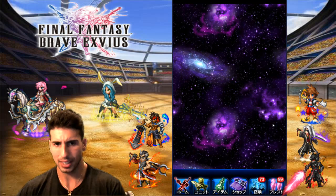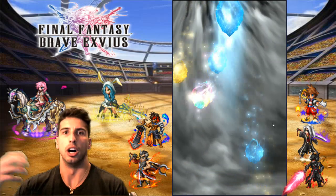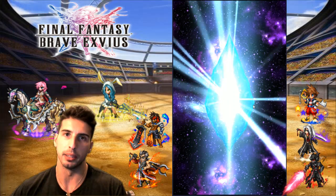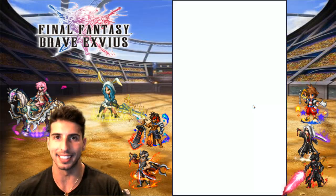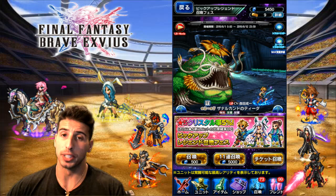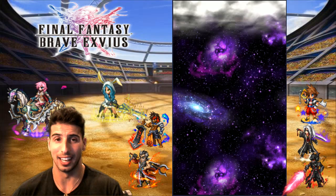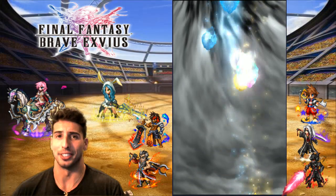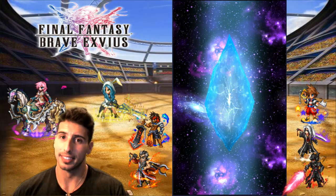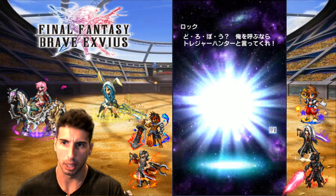So whenever they release a new unit, it gets added to a new pool, and you can only summon them when the banner is up. Whenever you're pulling a regular rainbow, these new CG units will not be there — you won't have your chance. Basically, for global players in the future, if you're free-to-play, you're going to have to make sure you keep that lapis. Whenever you want to pull for a unit you'll have to invest a lot into it, because you won't be able to use the unit of choice system on them.